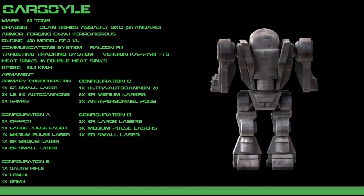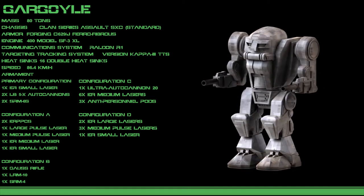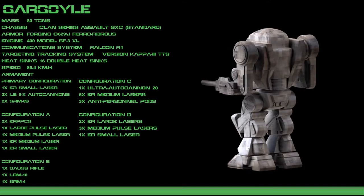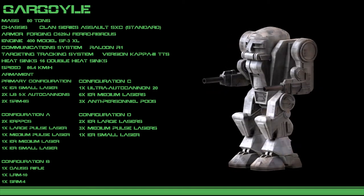The alternate configuration A sports a pair of particle cannons, a high-powered pulse laser, a medium-powered pulse laser, a standard extended-range laser, and an extended-range small laser.